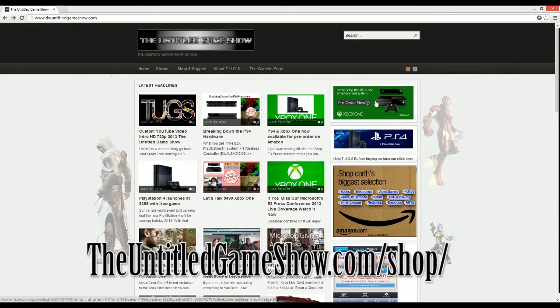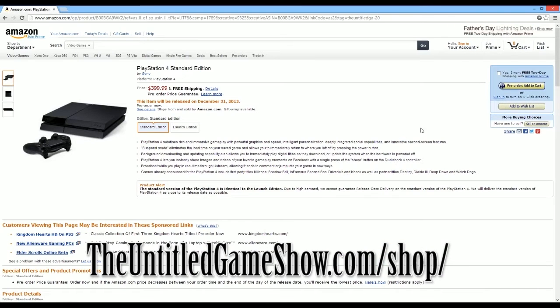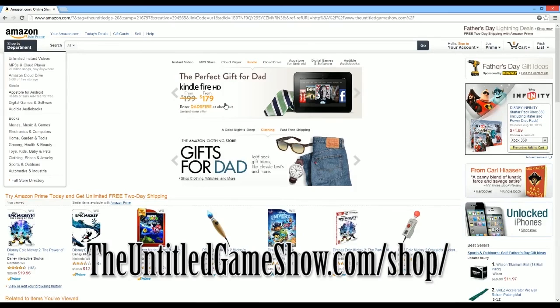If the answer to those questions is yes, then you could help make the untowardgameshow grow. Any purchases made through the Amazon link on untowardgameshow.com will help us — like this pre-order of the PlayStation 4. You click the link, it brings you right to the Amazon website and you check out just like normal. Search for any products you want to buy and that's as simple as that. Thanks for watching — hope you guys are willing to support the untoward gameshow and help us grow. Just buy things you already were going to buy.